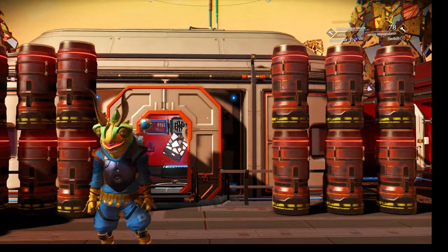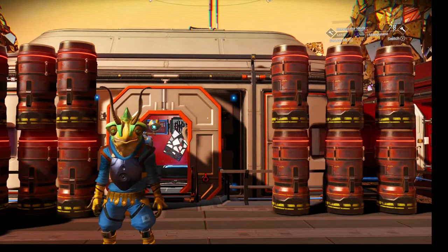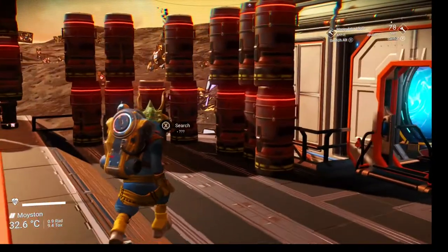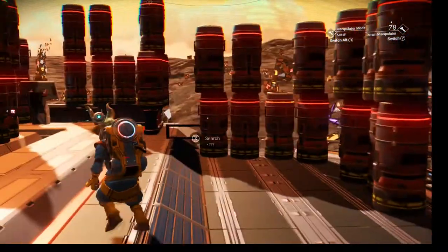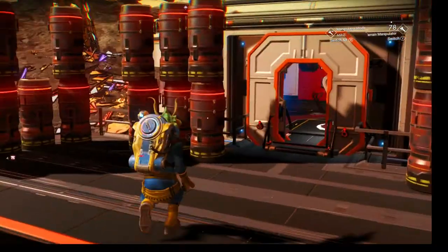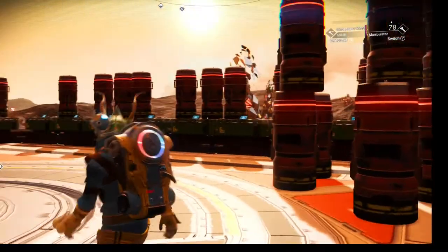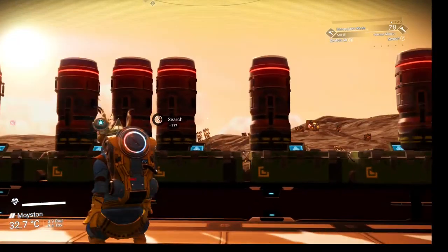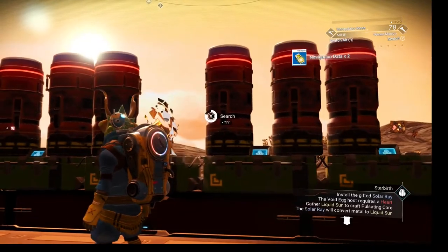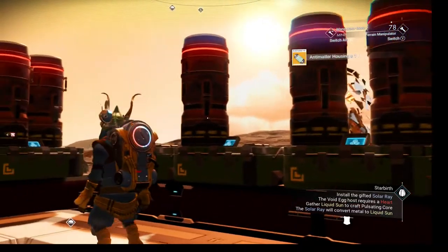Today I'm going to give you some tips on how to become an elite scrap dealer. First thing you're going to need are storage containers at your base. Once you have your base and your storage containers, you start just dropping them — the more the merrier. This is going to give us free navigational data, anti-matter, and housing. You can see we already got three navigation data and housing from them.